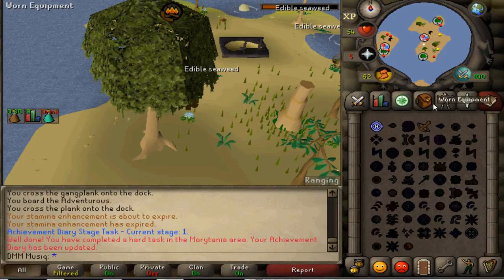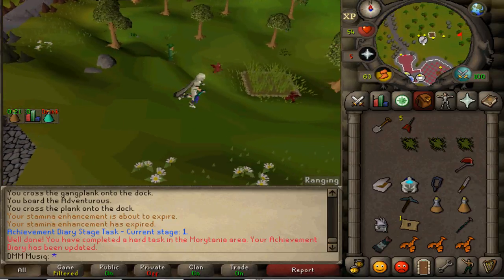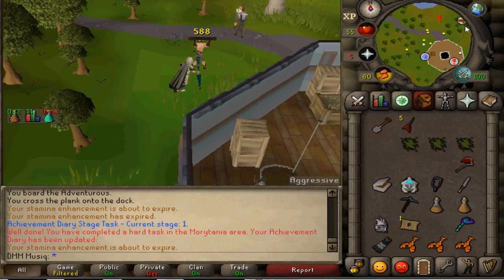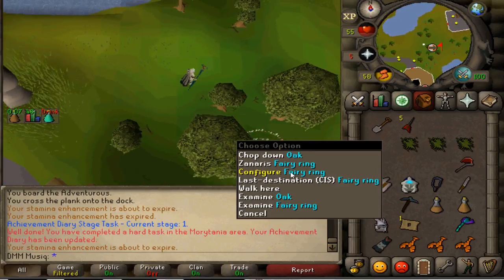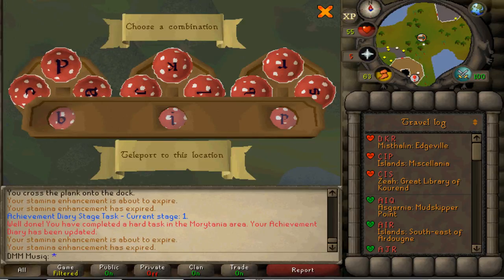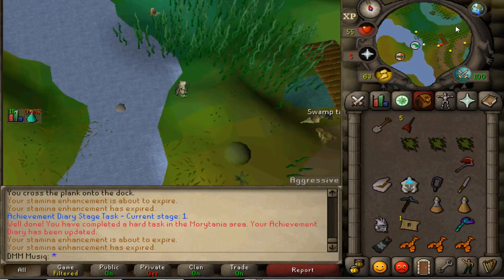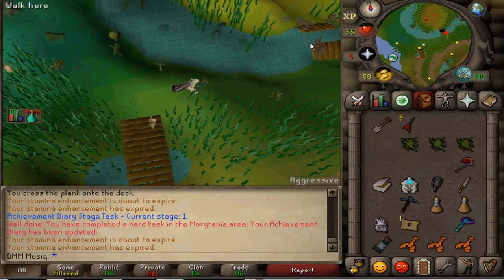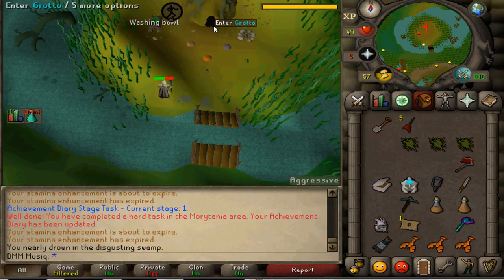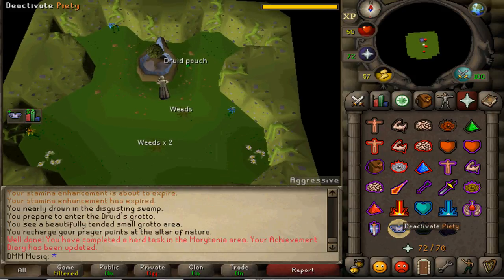Now go to the Nature Grotto using a Fairy Ring teleport. Right-click on the Fairy Ring, configure it, and use the code BIP. Cross the stepping stones to arrive at the Nature Grotto, then cross the broken bridge and click on the darkness in the hole to enter the Grotto. Turn on Piety and pray at the Altar of Nature to complete another task.